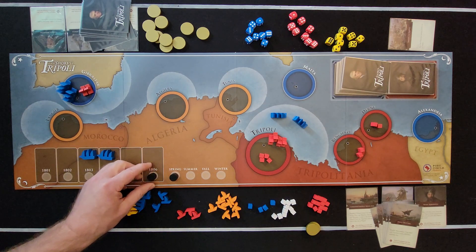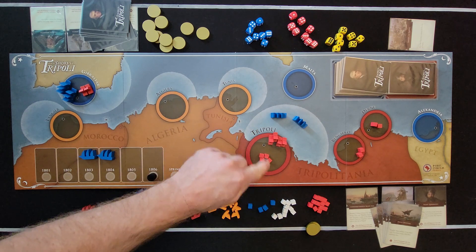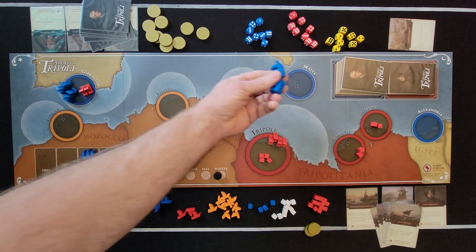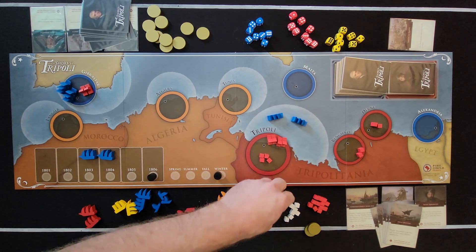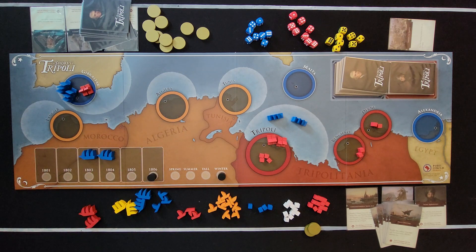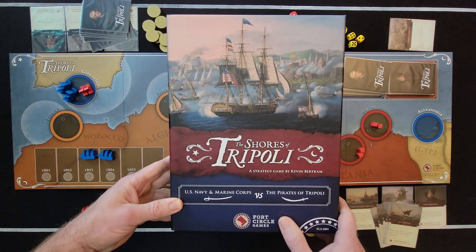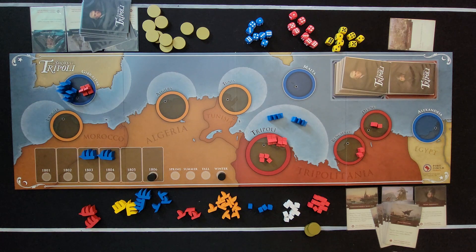If you make it all the way to 1806 and reach the end of the Winter round without the Americans pulling a peace treaty or marching on Tripoli, and without the Tripolitans getting 12 gold, sinking four American frigates, or destroying Hamet's army, then it's considered a draw. That is how you play the Shores of Tripoli — a game from Fort Circle Games. I'm Stephen with Cardboard Coalition. I'll catch you in the next one. Bye!